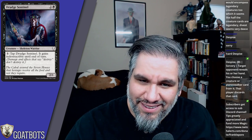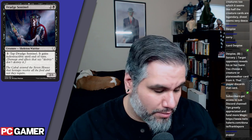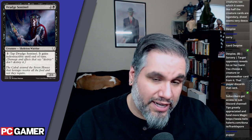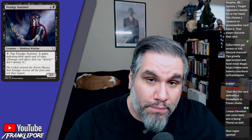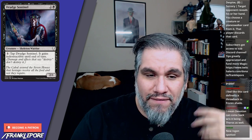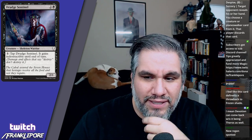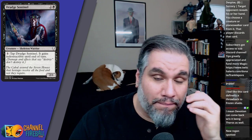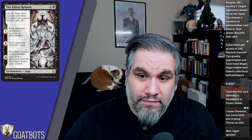Drudge Sentinel: two-one for three mana. Tap Drudge Sentinel: it gains indestructible until end of turn. You can attack and give it indestructible, or block and give it indestructible. The tapping is interesting — it's kind of working like regenerate wants to work. When you regenerate in response to a Lightning Bolt, it places a shield, then the bolt resolves, removes the shield, and the creature taps. This is an interesting way to stop printing regeneration — which was confusing — while achieving the same outcome.